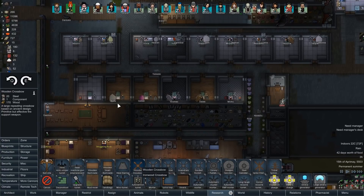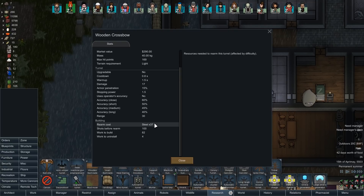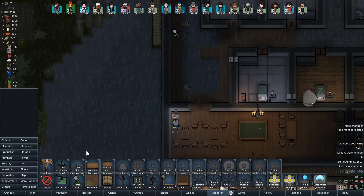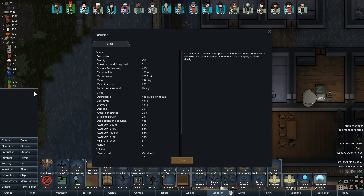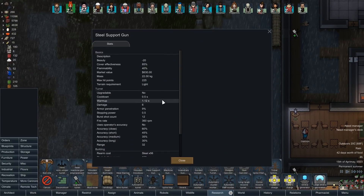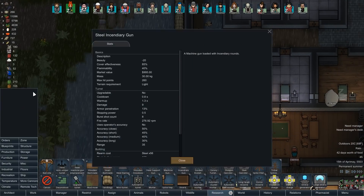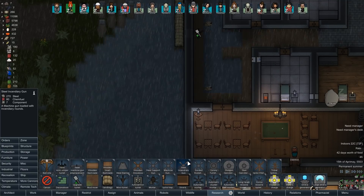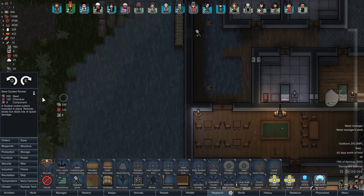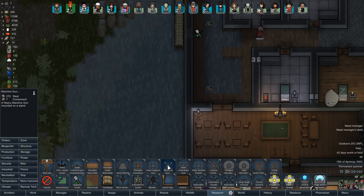I'll probably never build the wooden crossbow, it doesn't seem that great. The shotgun canister is a single shot before rearm - ideal for hallways apparently. The sun canister is probably the same thing. Spiked walls and tribal spiked walls - I'll probably never use those but it's nice to know we have them.